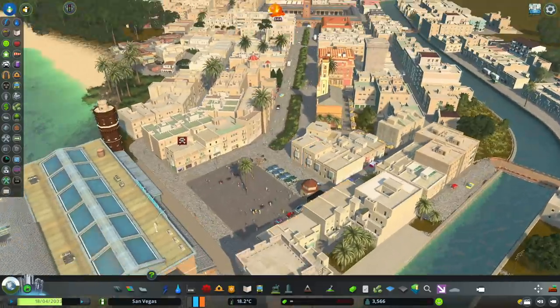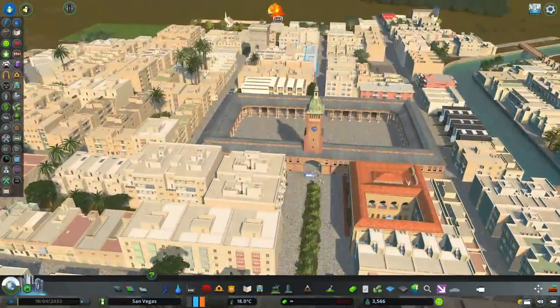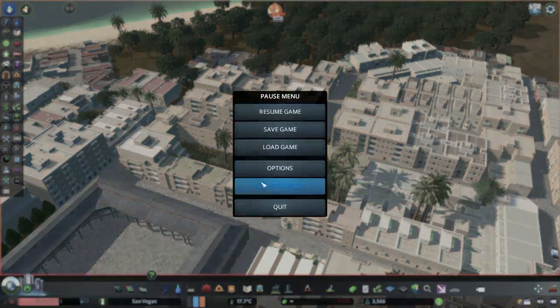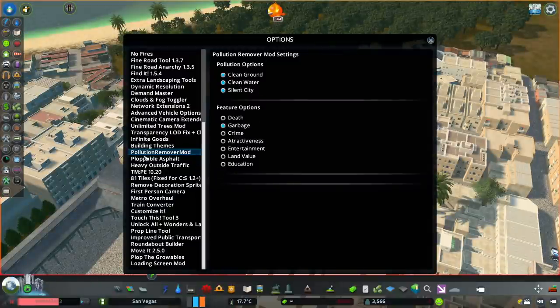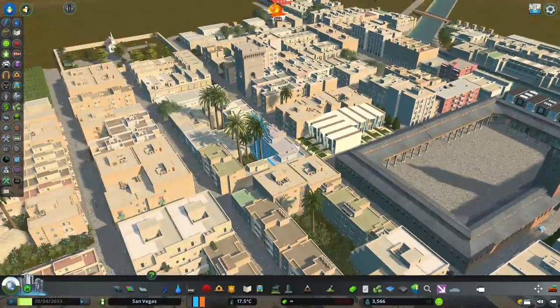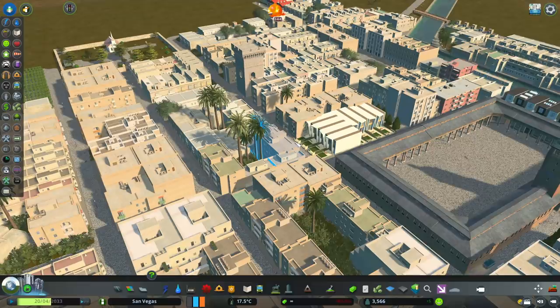I know what you guys are probably thinking — what about all the other services? Because if we ban all the cars through here, what about the garbage truck or something like that? So I was actually using a mod which I don't like using, but I just wanted to use it for this — the pollution remover mod. You can actually remove different things: if you click on this, there won't be any hearses to pick up all the dead people. You can also remove garbage trucks, police cars, and so forth. That's how you can get away with making it function without needing proper vehicle access on the buildings and the roads.